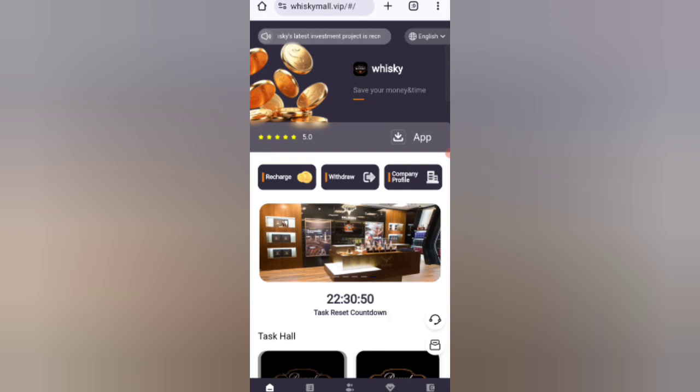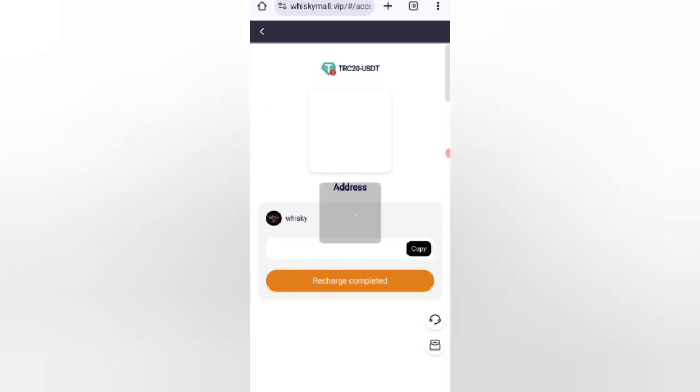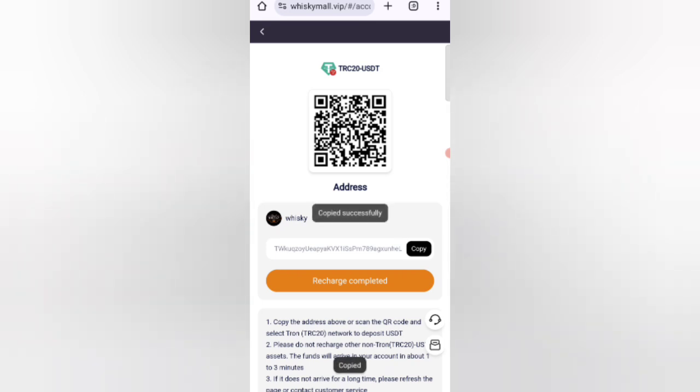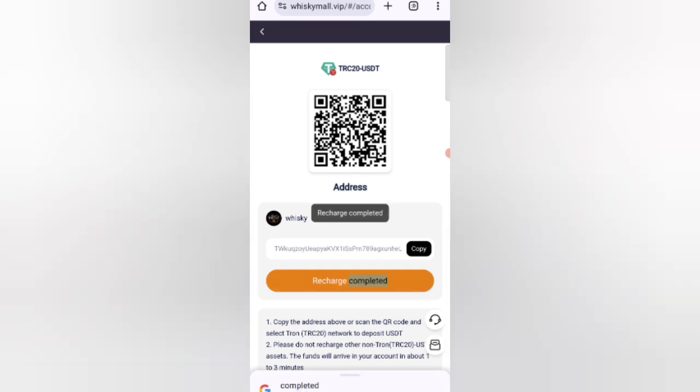Click on the recharge option. You can see two types of payment: first TRC20 USDT, and second TRX. Select the TRC20 USDT option and you can see your wallet address. Copy your address, then open your wallet and enter your amount. I have already started, so now click on recharge complete and the amount will be added to the website.